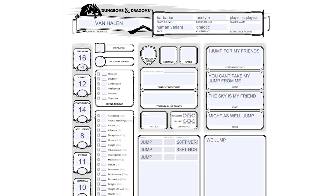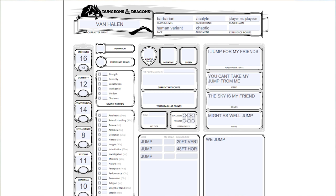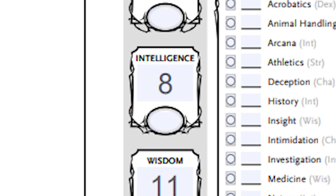We're gonna start a variant human barbarian, taking Magic Initiate as our free feat. That gives us two cantrips and one first level spell from a single spell list. Let's pick wizard. The cantrips we choose aren't important because they scale with intelligence, and we don't have any intelligence, but just pick whatever seems fun. Once per long rest, we can cast Jump and surprise every monologuing bad guy who thinks they're safe just because they're flying around in midair.